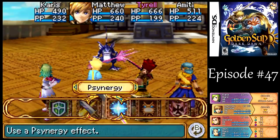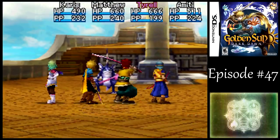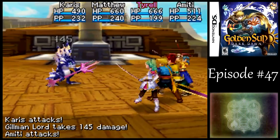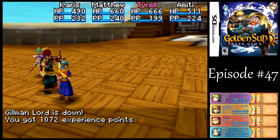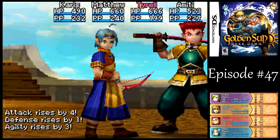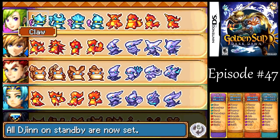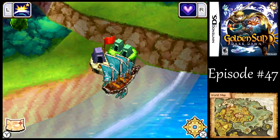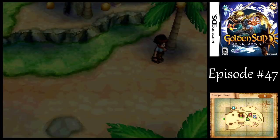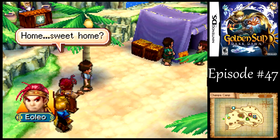After fighting another random battle, we might as well use Lull since Karis and Amiti are faster than Matthew — or we could just kill it in one go, why not? I thought I had a Djinn to reset. Well, let's see what they've got going on here on the beach. Nice waterfront property you got here.